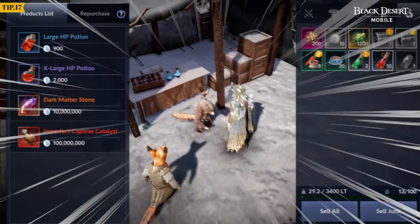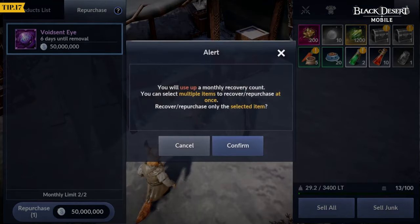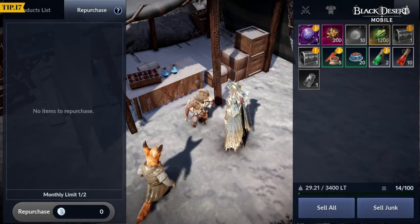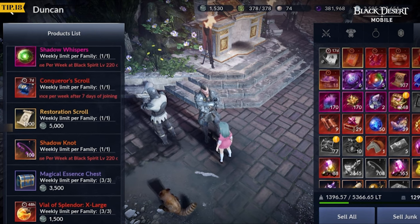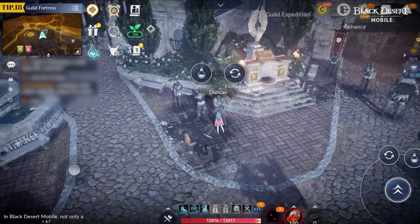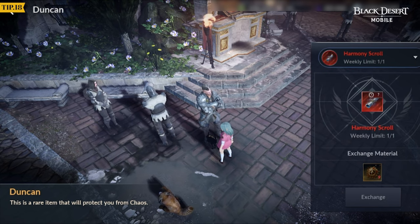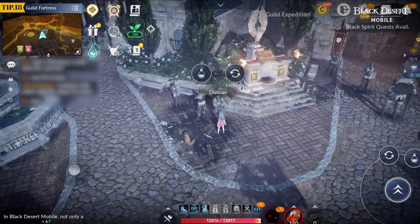Did you accidentally sell items? You can restore certain items up to 2 times within 7 days of selling via the Repurchase tab of Vendors. Use Social Tokens to buy Adventure Essentials from Duncan at the Guild Fortress for items such as Restoration Scrolls, Holy Vial of Splendor X Large, and more. You can use Shadow Whispers, which are purchasable once a week, or choose to sell them on the market to earn lots of silver.